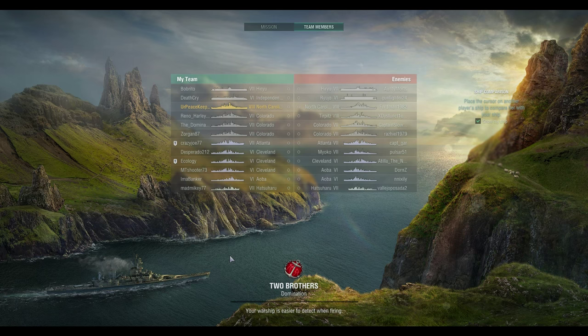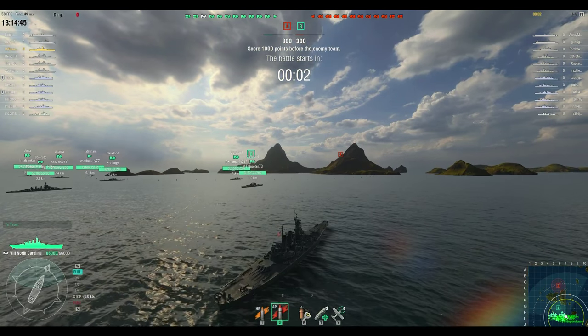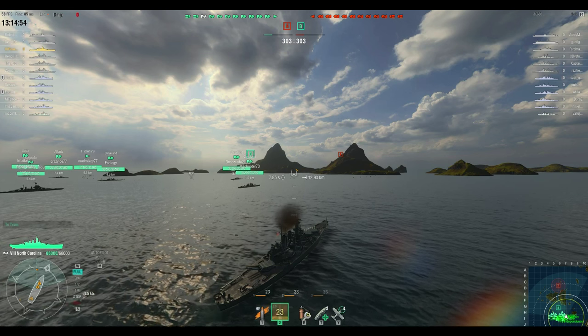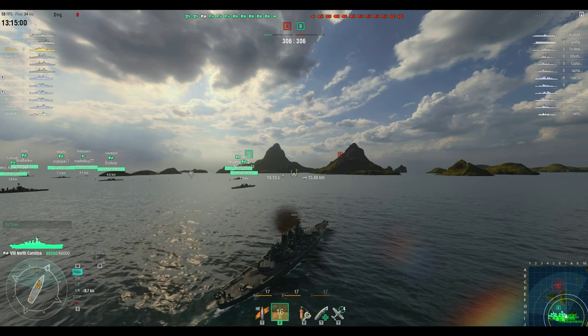In this battle, the teams are actually pretty even, which is one of the great things about this match. They have an extra tier 8 battleship, but we've got a little bit more DPS. Of note, we have a Hiryu and Ryujo — both lower tier — so while this isn't fully representative of what the AA capabilities are capable of doing, the carriers send enough aircraft that you get an idea of just how effective it can be.